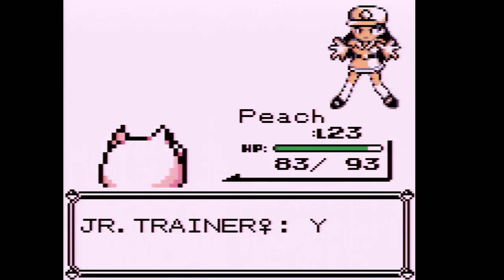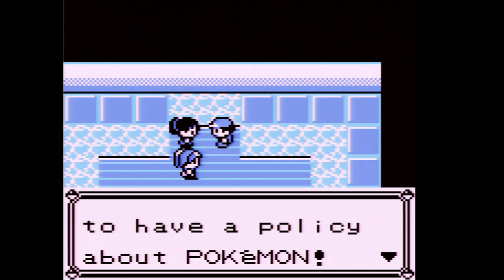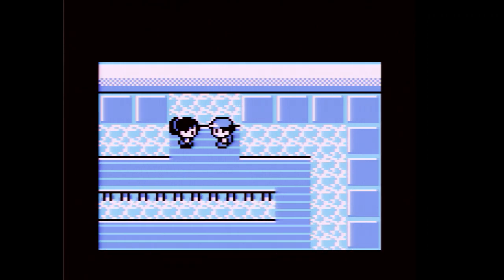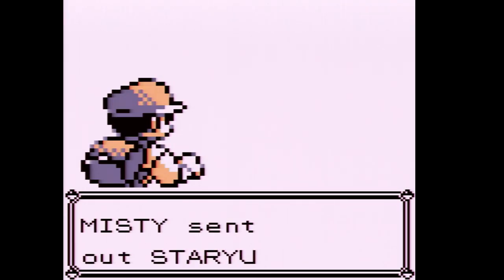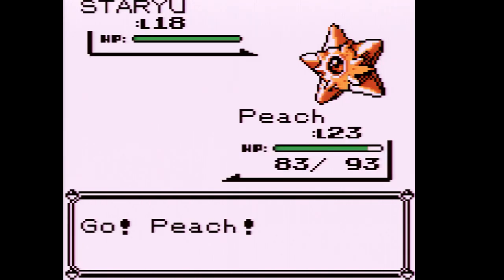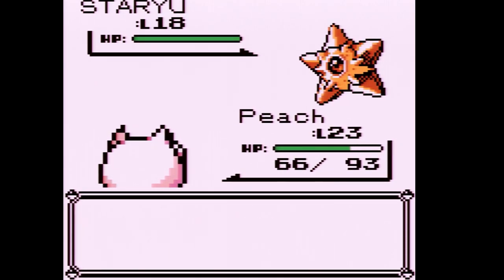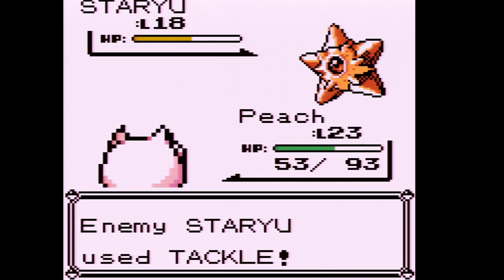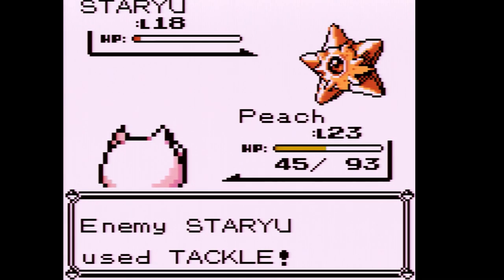This is a very tough fight if you chose Charmander, and an easy fight if you chose Bulbasaur since you'd be resistant. It's not even that bad if you chose Squirtle, because if you know Bite by this point — as a Wartortle — you'll have an advantage, even though Bite is a Normal-type move in Gen 1.